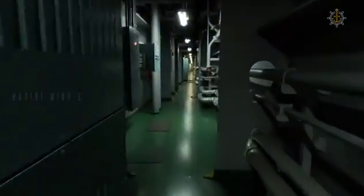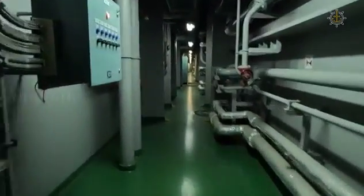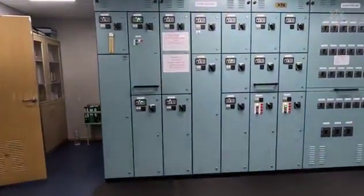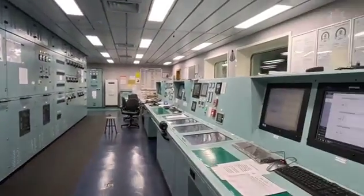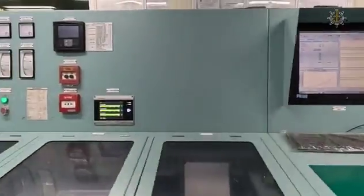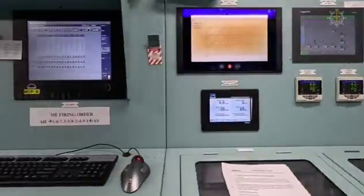Some of them are here — these are the starter panels. We can go to the control room. That is the engine control room. On the left we are looking at the panel boards; on the right we are looking at the control console — the combined control console for generators and main engines.